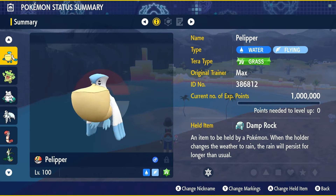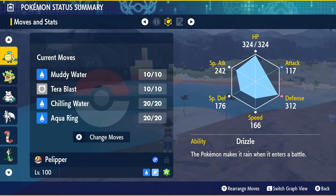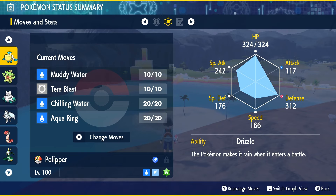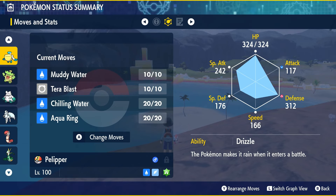Pelipper's held item is going to be the Damp Rock, making sure the Rain lasts a little bit longer. For its moves, you're going to want Muddy Water as its main damage output. This Pokémon isn't really focused around dealing a whole lot of damage, but Muddy Water is a pretty high damage move and it lowers the opponent's accuracy, which can be pretty useful against Torterra. A few accuracy drops and Torterra is going to start missing attacks, which can definitely help your team.